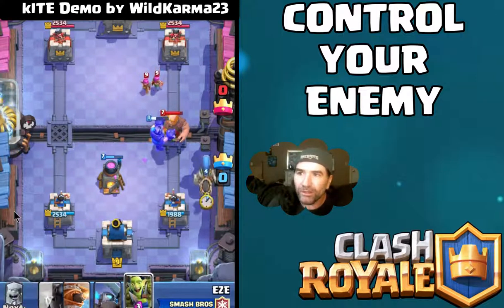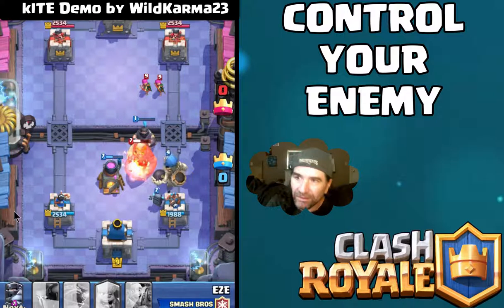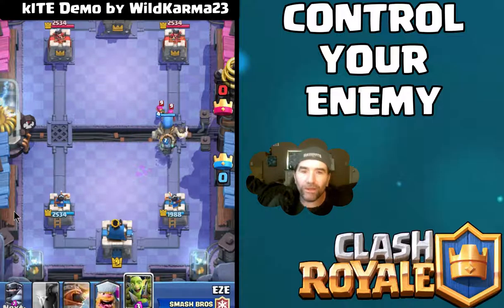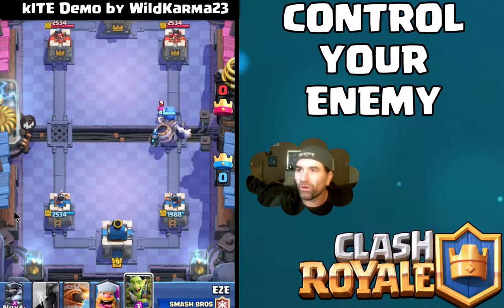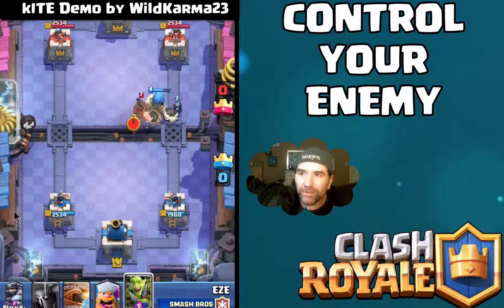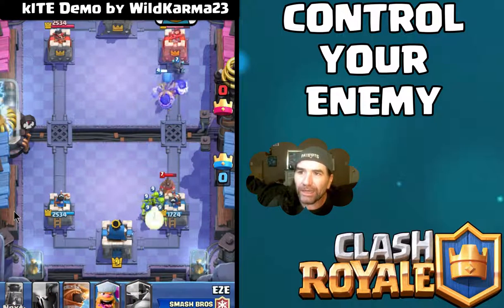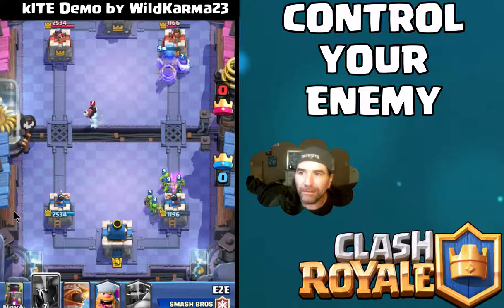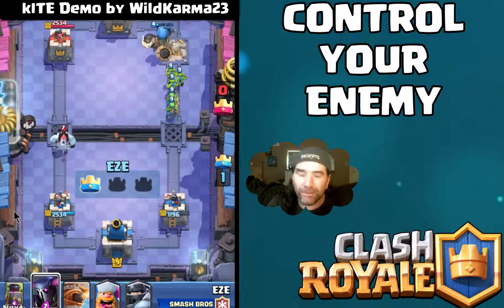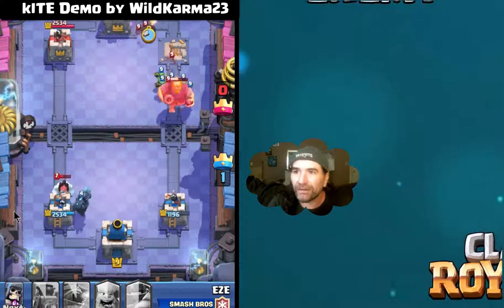I made one that was really close to it, started using it, lost badly for about 15 games, and finally kind of figured it out. Basically what you do is you kite the troops — you control their deck the whole time. This replay right here is actually Wild showing how to kite a few different troops: Pekka, Mega Knight, and the Giant Skeleton — three of the most common troops you can kite.